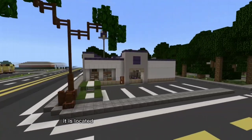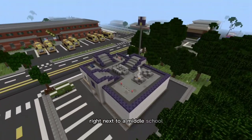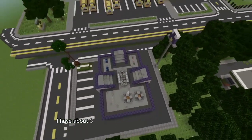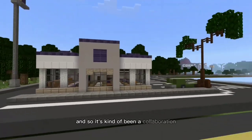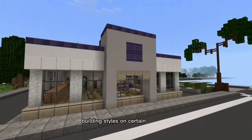It is located on the southeastern part of the map, right next to a middle school that one of my friends is working on. On this map I have about three friends that have been working with me since the beginning, so it's kind of been a collaboration, and you will see a lot of different building styles on certain buildings.